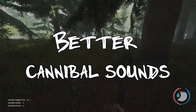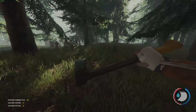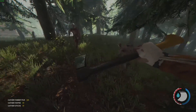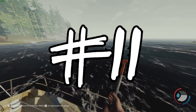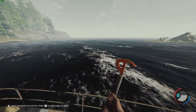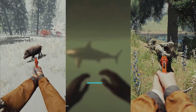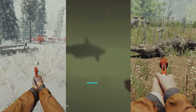Number ten: better cannibal sounds. I feel like the cannibal sounds sound too human — they don't sound like monsters enough, which just makes it uncool. Number eleven: more natural predators. There are currently three natural predators in the forest — the boar, the shark, and crocodiles — and all three will attack you when you approach them. However, the forest could have way more predators like wolves, bears, coyotes and more. I feel like it would really add to the whole experience of being in the forest.